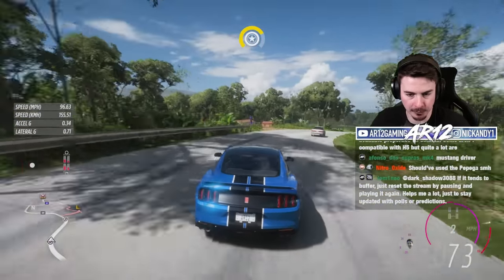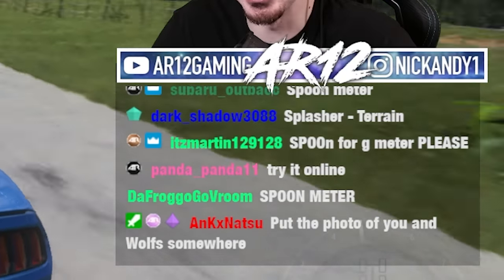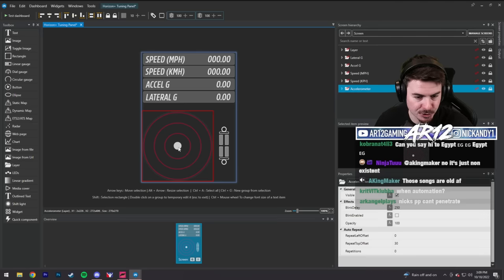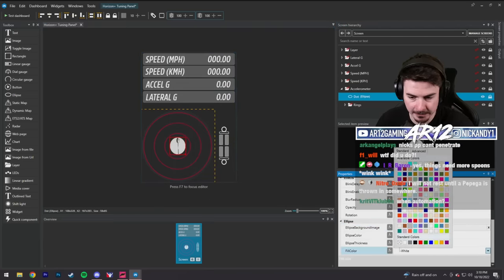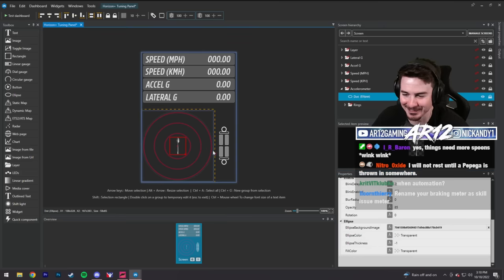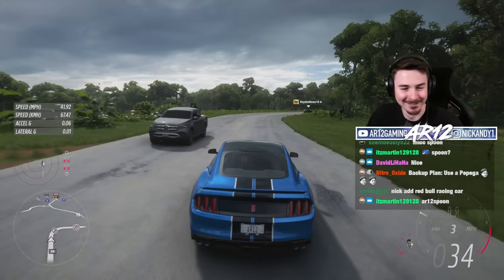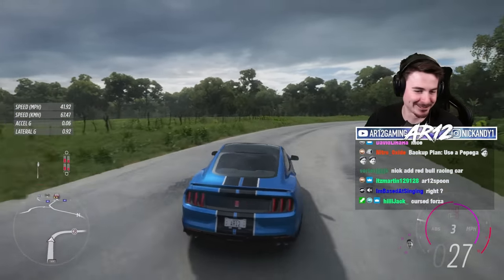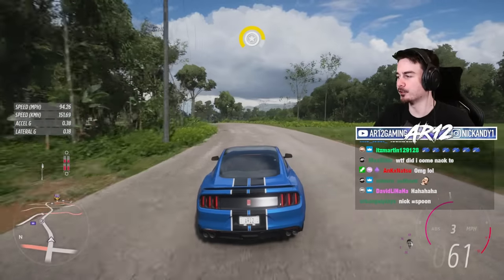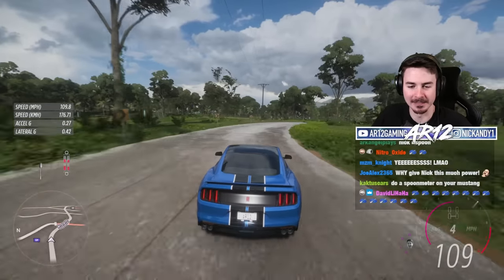This is already an improvement on the Forza Horizon 5 dash. Someone suggests a spoon for the G-meter. My new goal: change the little dot into a spoon. Lexometer dot — yes — spoon, fill color none. It's literally just a spoon. It works, it's just not perfectly centered — but it works. Sappy, thank you for your contribution to Forza Horizon 5. It will never be the same.